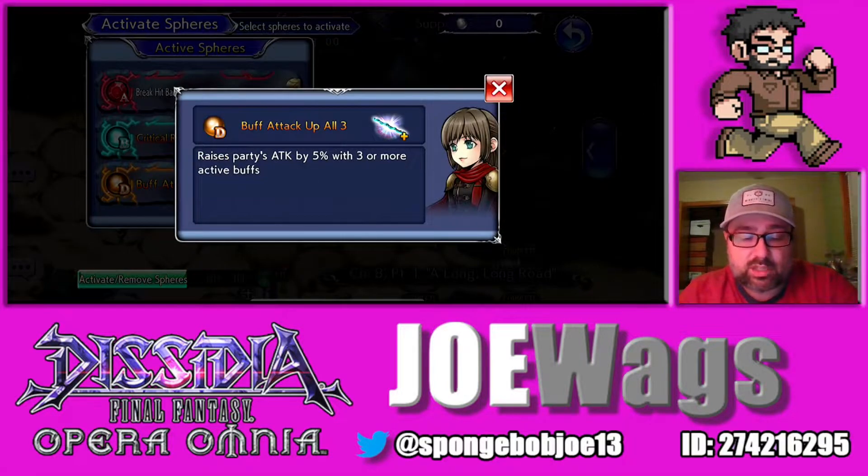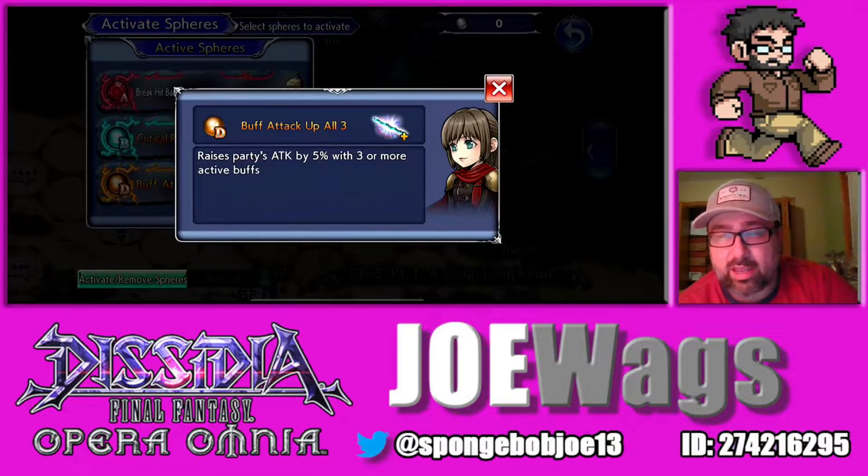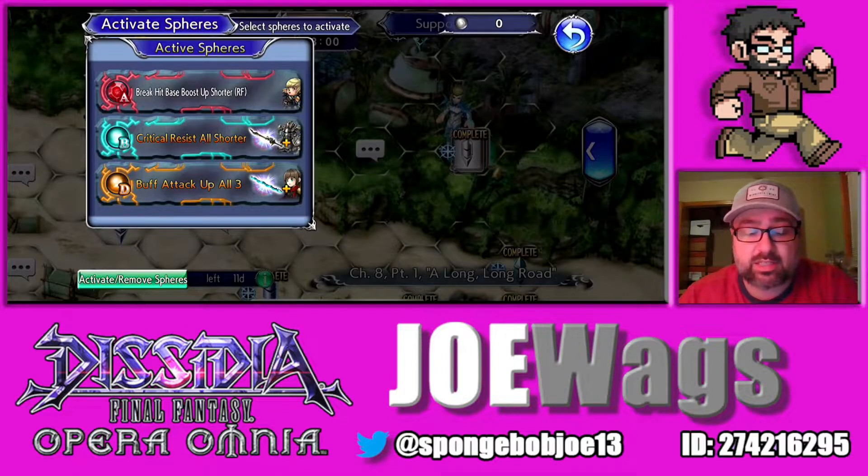In the D slot, you want Attack or Eye Brave. I had put Deuce on him way back because Deuce was one of the few full spheres I had. Deuce isn't bad — it's Party Attack up with three or more buffs, and Warrior of Light should usually have three or more buffs on. Deuce is a very easy attack buffing sphere. If you want more Eye Brave ones, you could go with Edward, Ramza, or Aphmau. I have those spheres refined, but I don't have a slot remover and this Deuce sphere is too good to throw away, so I'm just going to hold onto that.